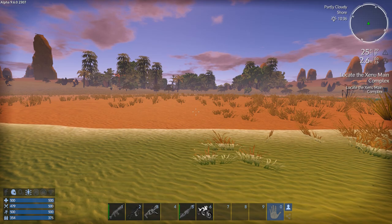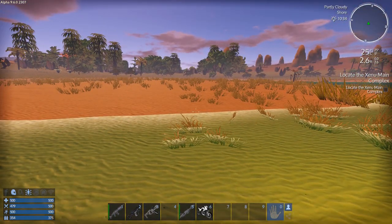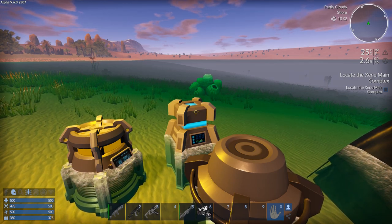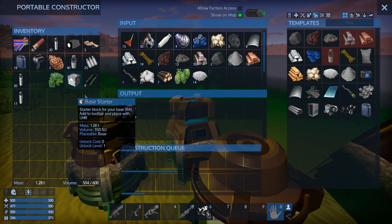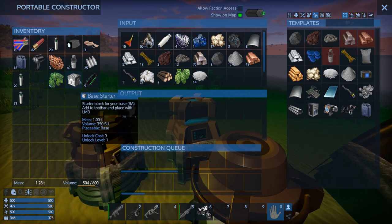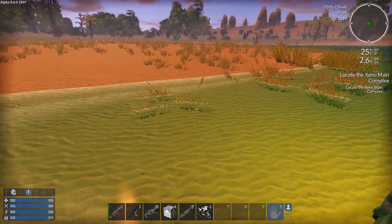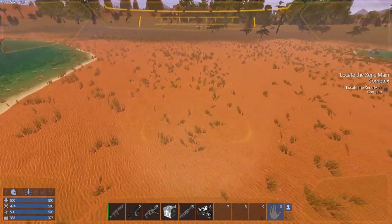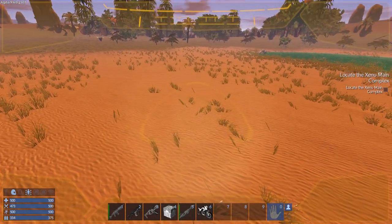Welcome back guys. Instead of making just a quick little shelter like I said I was going to do, I went and gathered a bunch of mats, but I put them into my Blueprint Factory to get an HV going. I also got enough mats to get a little starter base and some concrete blocks. The base starter — we'll put that down first. It's really heavy — 350 SU. I'm going to spawn my drone and basically claim this chunk of land here as mine, this beach property here, and build my base right here.